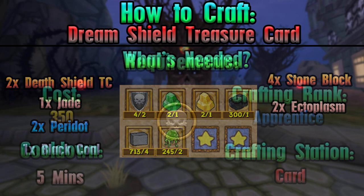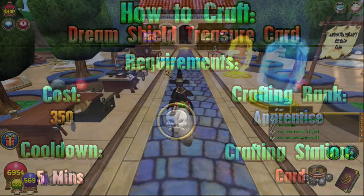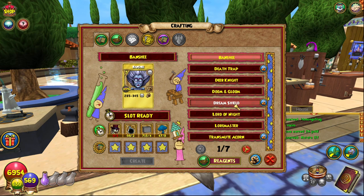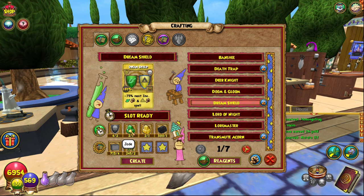It is Dream Shield, and it uses the card crafting table. In order to craft this you need four — sorry, two Death Shields, and one jade.